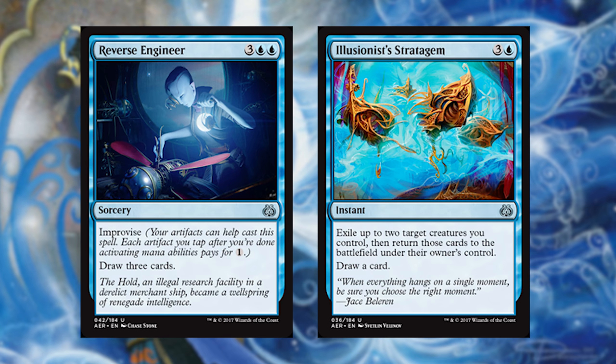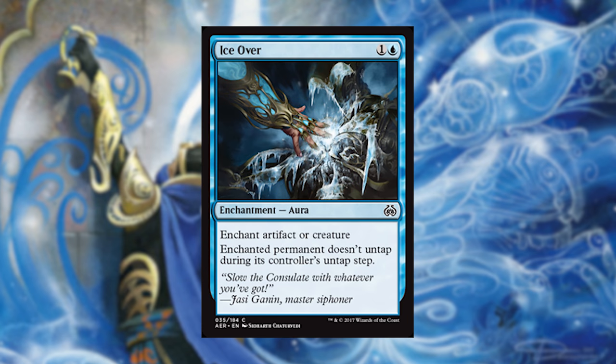Next we have Reverse Engineer and Illusionist's Stratagem. Reverse Engineer will be very cheap card draw by the time it's the last card in your hand and you're wanting to refill. Illusionist's Stratagem — you're gonna want to have a lot of enter the battlefield effects for this one. Don't just throw it in every deck, but if you've got some ways to abuse it, you will, and it's gonna be great. Our last card is Ice Over, which is just blue removal. It's fine — worse than it's been in some recent sets, but you work with what you've got.